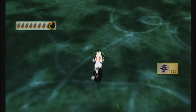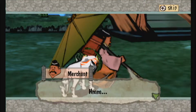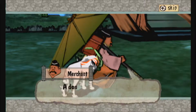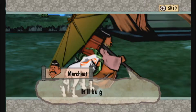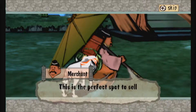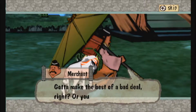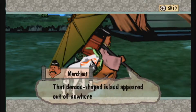Jumping all the way back down, I'd like to speak to the merchant right here. A donut in the shape of Oni Island — the Doni-nut! It'll be great. Look, you can see Oni Island from here. This is the perfect spot to sell Oni Island merchandise. Gotta make the best of a bad deal, right? Or you wind up miserable.